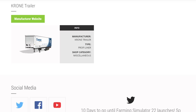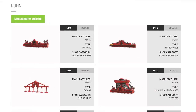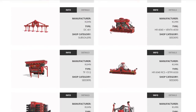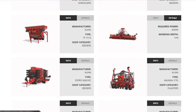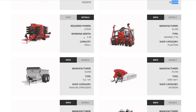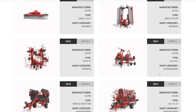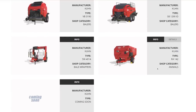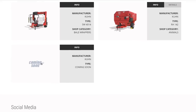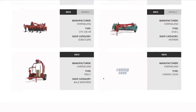From Kuhn equipment: a Power Hero subsoiler, a cedar seeder with Power Hero, a front tank, another 6-meter Power Hero seeder, a planter, manure spreaders, mowers, a tedder, windrowers, a round baler, a square baler, a bale wrapper, and a bale processor — with more coming soon. Lots from Kuhn.